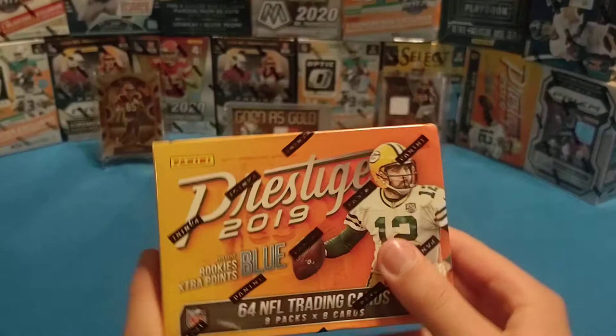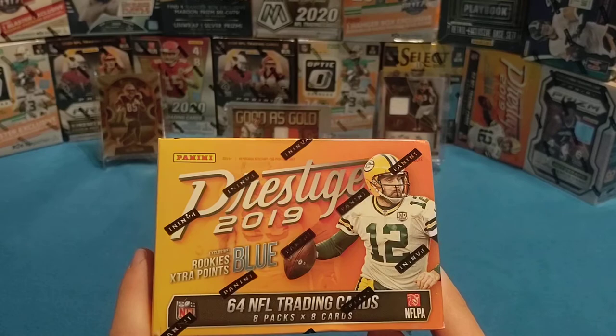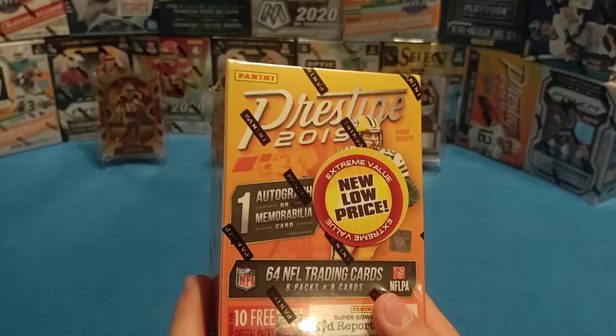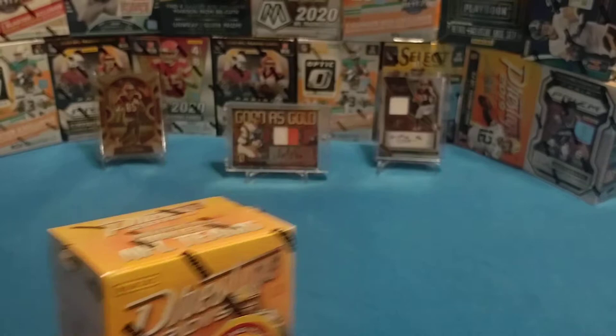Hey everyone, Breakaway Football here, welcome back to another video. In today's video we're going to be opening up a 2019 Prestige blaster box. I was able to get this about a year ago on clearance, so it had to sit on the shelf that long. Each blaster has 8 packs and 8 cards per pack, and there's an auto and mem card in each box. Obviously we're hoping for the auto.